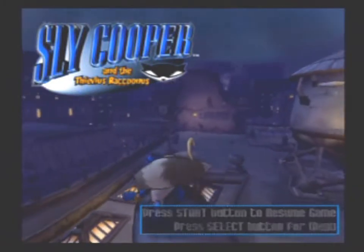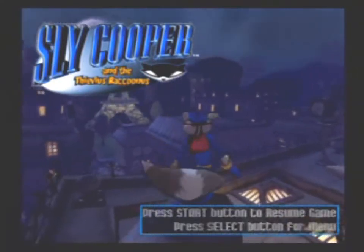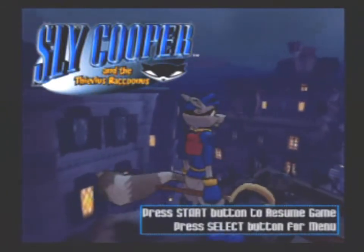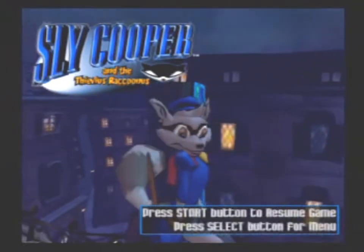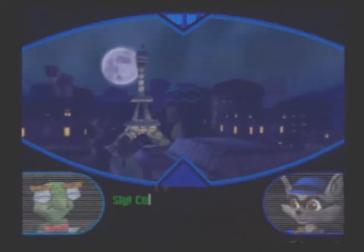Second LP. Hey guys, welcome. I'm not gonna give much of an intro here, I'm just gonna jump right in. This is gonna be a 100% playthrough of Sly Cooper. This is the first game in the series, by the way — it's for PlayStation 2. Let's just dive right in. Starting a new game here, and let's see our first cutscene.